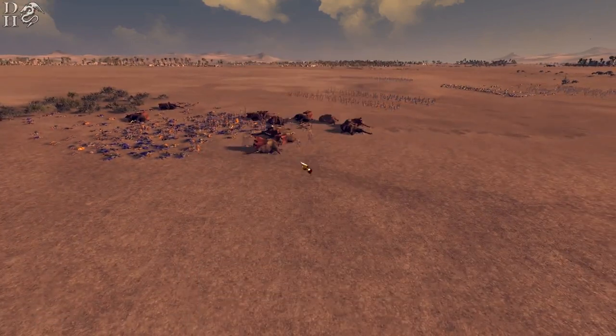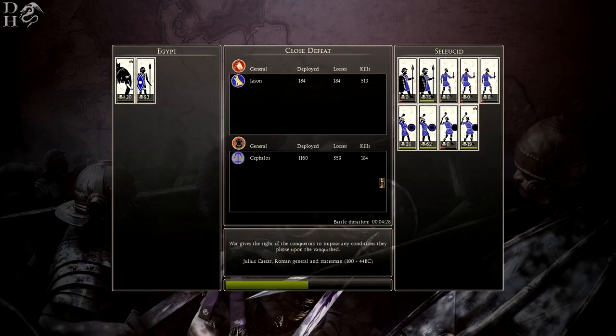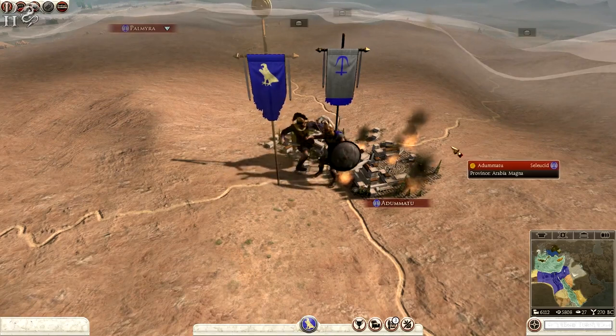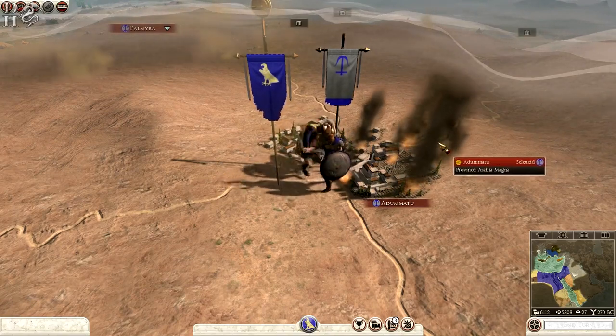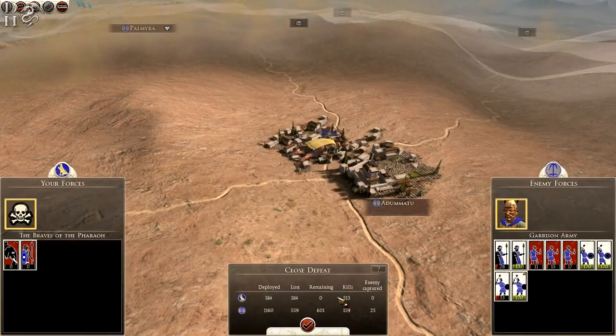Close defeat — end battle. One mob unit added 8 kills. 420 kills for the war elephant and I still couldn't win. It's irritating when that happens. If I can get another general quickly though we might be able to take it before they replenish. 75 kills, 62, 20, 19. Hard to take this defeat — close defeat.